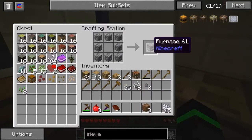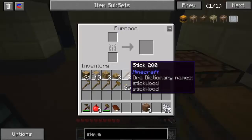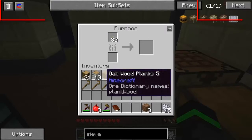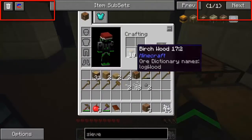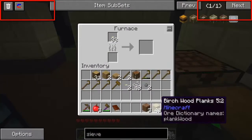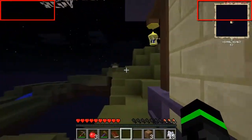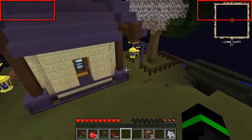Maybe we can get cobblestone and make a furnace. Thank God. Just let that cook. I'm gonna use some plates. We have worms cooking right now, Haley — for food.